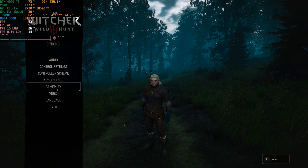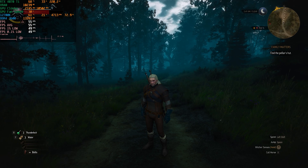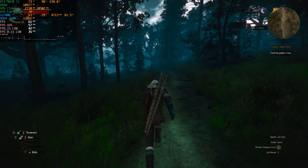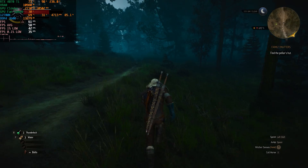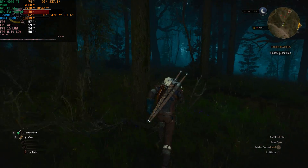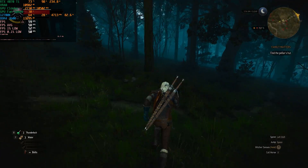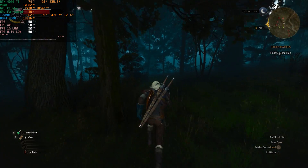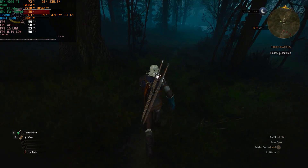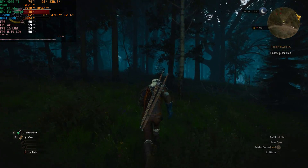Since DLSS Balanced didn't do it, let's try DLSS Performance. After resetting the numbers, it seems like we are almost getting 60 frames per second, but inside the woods where foliage is pretty dense we are dropping below 60. That's definitely not ideal for an $800 MSRP GPU — sure that's not the real street price, but it's pretty much what I paid for it.